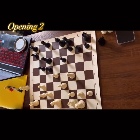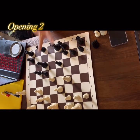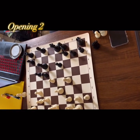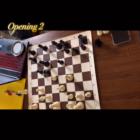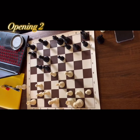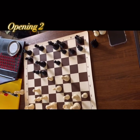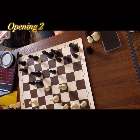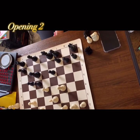Also seven pawns, two pieces, two rooks — the same material. White has more tempos than Black. White has two, and Black only has one. Do you remember? Three. Yes.